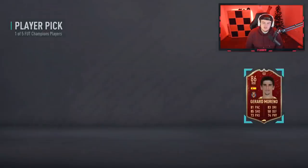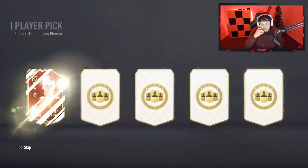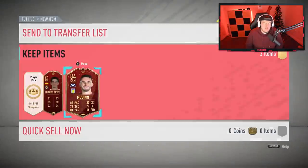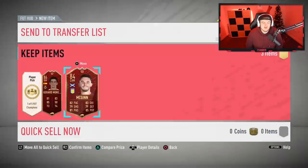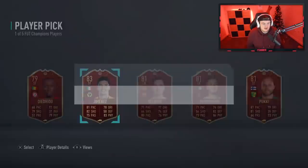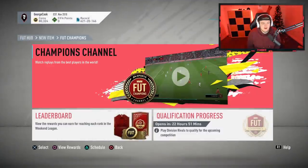I'm expecting we are doing an upgrade here. Second one is McGinn, who is down to 30k. Although the card looks decent with decent in-game stats, it's only 30k — anyone can buy him now. Third and final player pick — can we get Ronaldo? No, we can't. Jimenez. Looks like we are doing a FotChamps upgrade then.